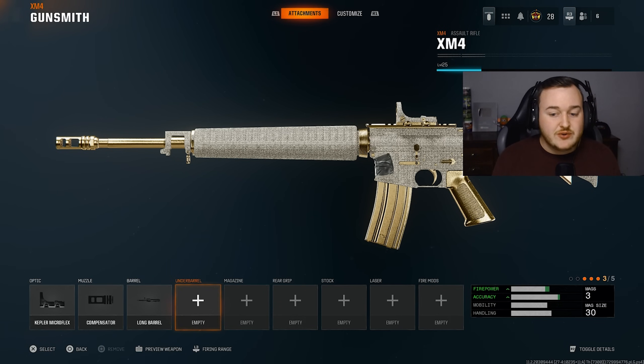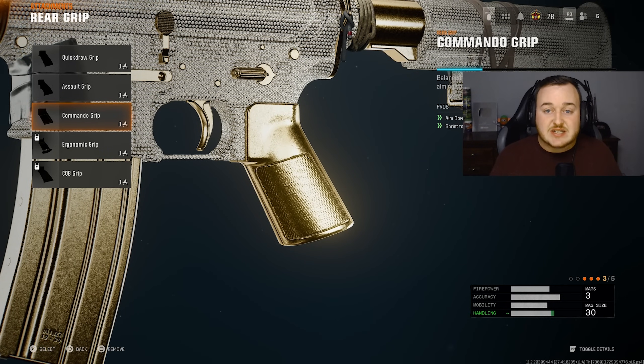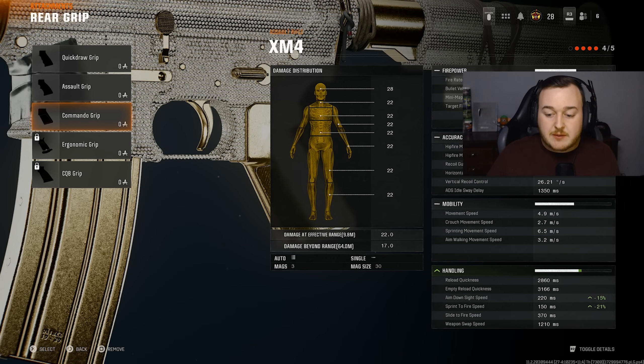We are going to skip the underbarrel — we don't need one since we have the compensator. We're also skipping the magazine and going to the rear grip, where we're adding on the commando grip. This helps with aim down sight speed and sprint to fire speed. Sprint to fire speed needs a buff on every weapon in this game. We're getting a 21% increase in sprint to fire speed and a 15% increase in aim down sight speed.